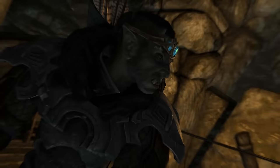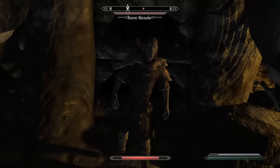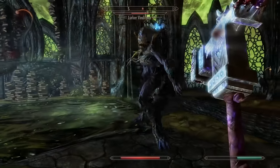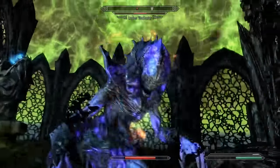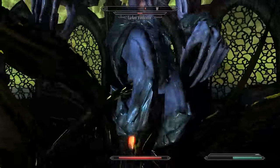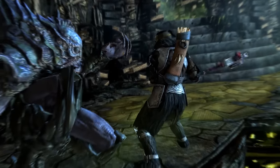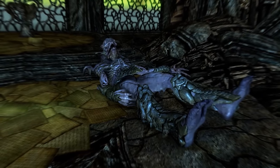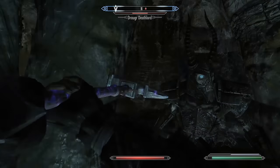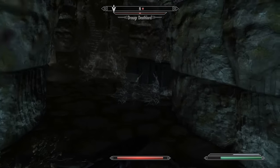You can disenchant the Champion's Cudgel to learn the Chaos Enchantment and apply it to weapons you prefer — though disenchanting destroys it. Disappointingly, the Champion's Cudgel cannot be upgraded at a grindstone, so damage depends on your character's skill and enchantments. However, the Fire, Frost, and Storm Enchanter perks in the Enchanting perk tree will boost the Chaos Enchantment's output. The bonus appears even higher on Stalhrim weapons for some reason. This is still a charge-based enchantment, but it doesn't appear to drain soul gems nearly as fast as the similar enchantment on the Dwarven Black Bow of Fate.